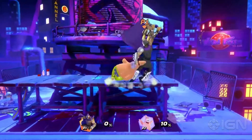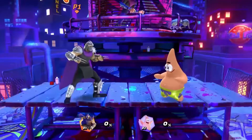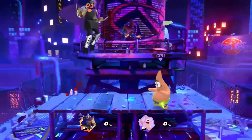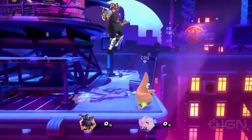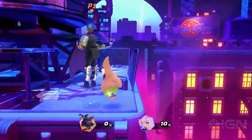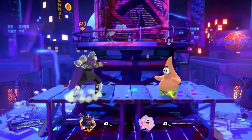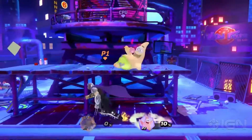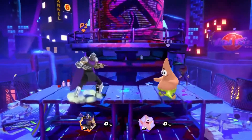Moving on to Shredder's air light attacks. Shredder's light neutral air is Spinning Shred — this attack hits multiple times and is a good option to build percentage. His light up air is Frenetic Hold, which also hits multiple times, and his light down air is Spin Kick.